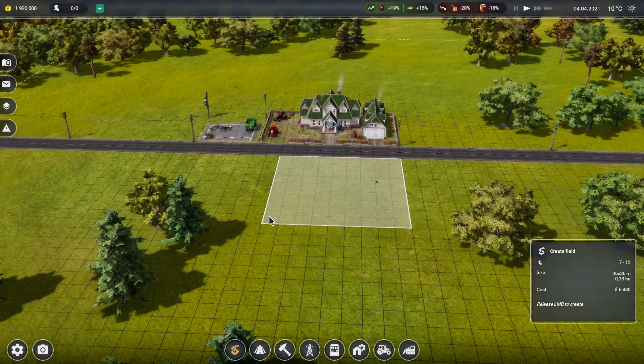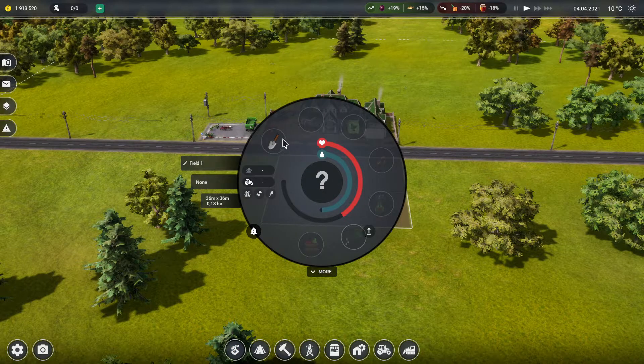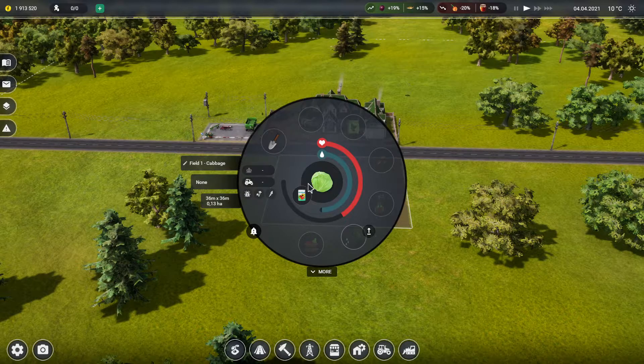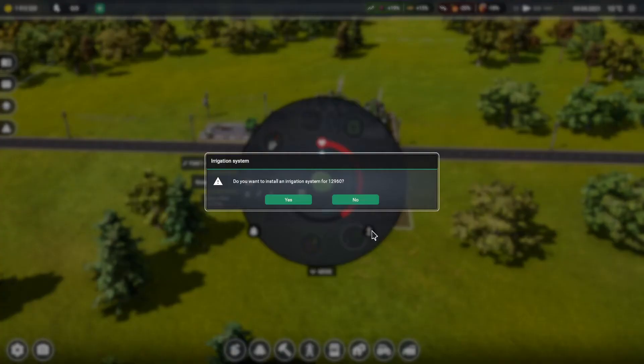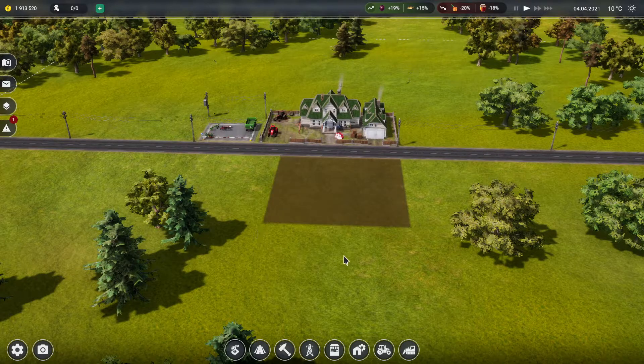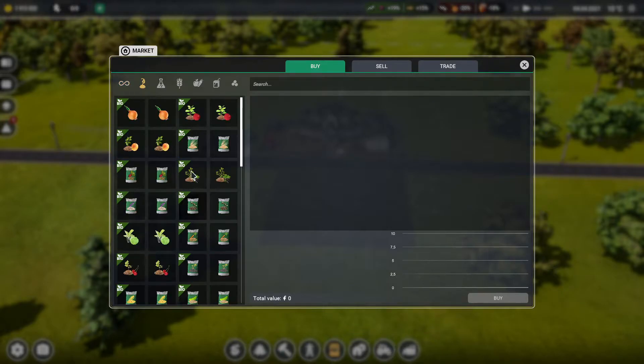Let's make the field — six by six? No, it's eight by eight or something. Now it's a square. I need to seed something. Maybe potatoes or cabbage — let's go with cabbage. I don't want the irrigation system at all.